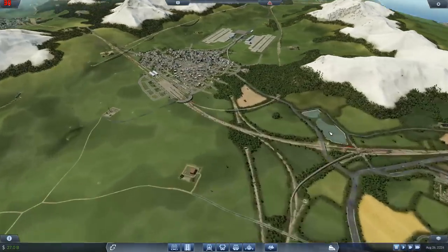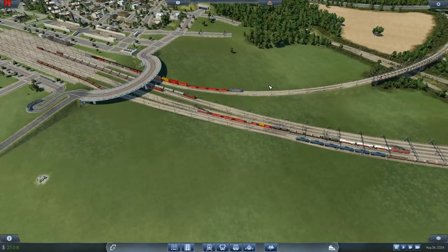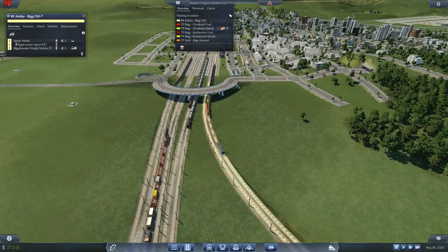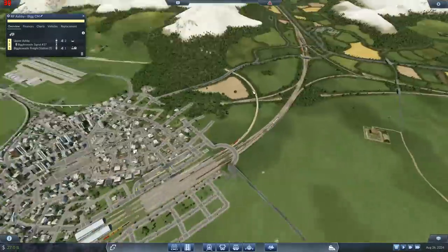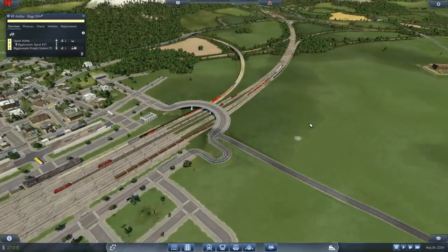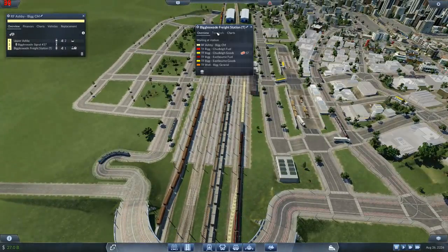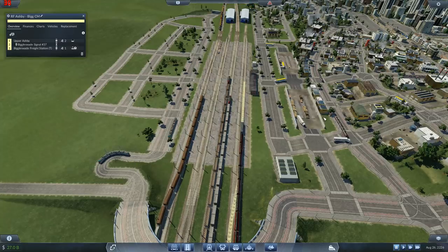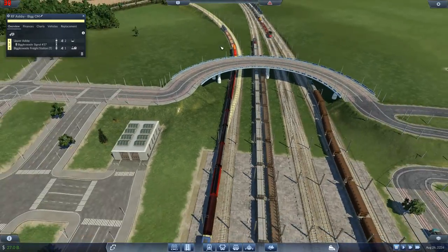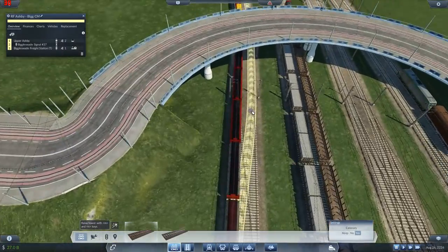So we're going to change it. We're going to ship the goods by train directly to Biggleswade - that is the plan. What I'm going to do is the interesting bits and then I'll finish it all off in a time lapse. The line we're going to be messing around with is the Ashby Big CM line, which is the construction materials line. We're going to quad track this because we've got a spare platform - platform 2 is spare on here. The first job is, can we get those tracks under here? It's going to be interesting.